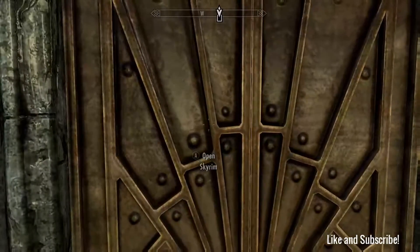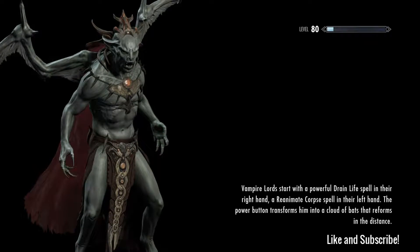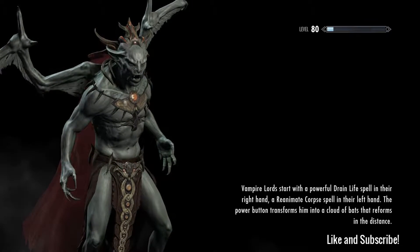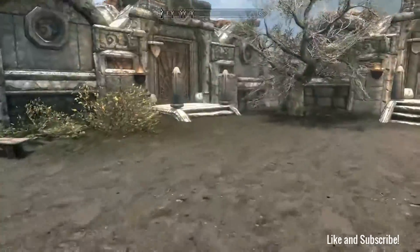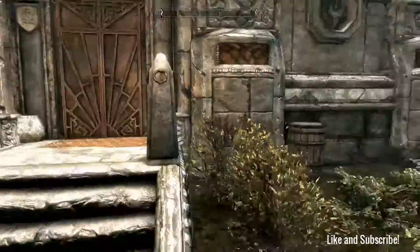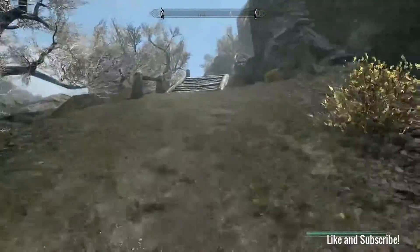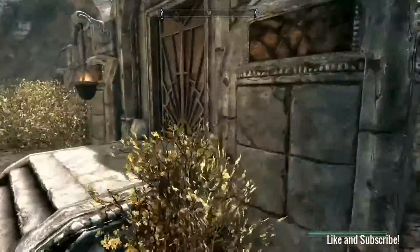I'm super impressed. Now we're going to go up and build the house. The stores - I also have an alchemist down here and a general trader down here too. I also have guard barracks up here. I furnished them already as well. Here's the barracks for the guards, and we're going up to the house.